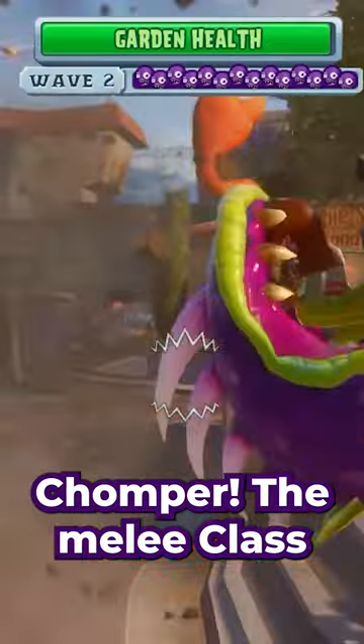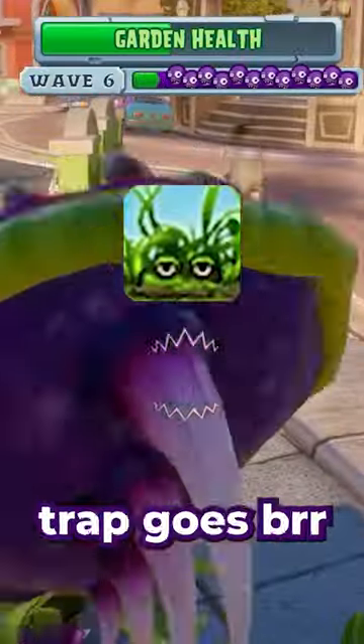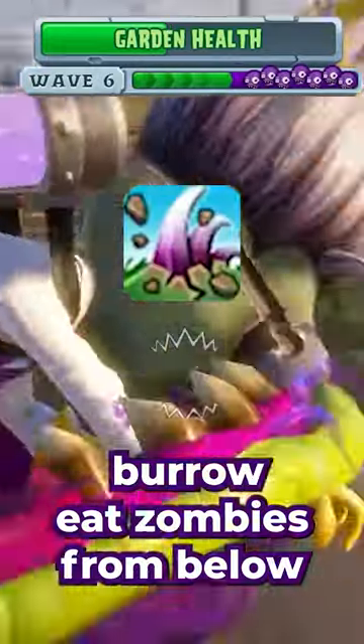Chomper, the melee class. Goop: sticky purple slime which slows you. Spikeweed: trap goes burr. Burrow: eat zombies from below.